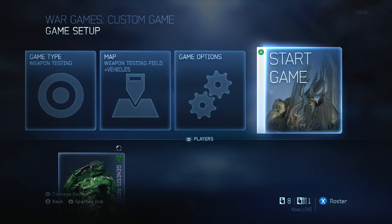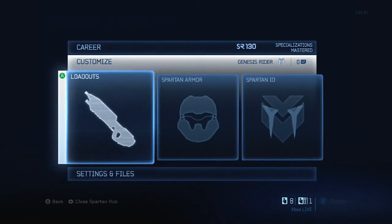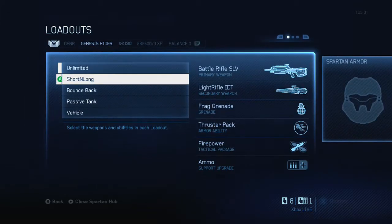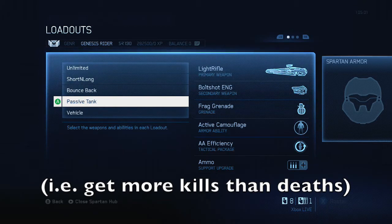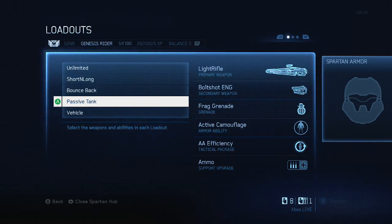Hello everyone, Genesis Rider here. Today I'll be starting the video a little differently - I'm going to show you the loadout I'll be using in this neutral flag gameplay on Exile. The loadout is called Passive Tank, which I think describes it very well. This video is specifically dedicated to those of you who find it difficult to play neutral flag, especially on Exile.